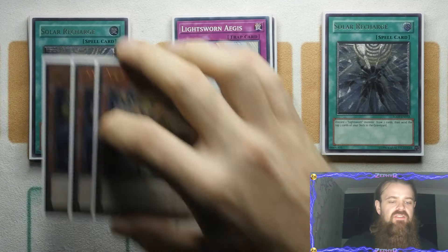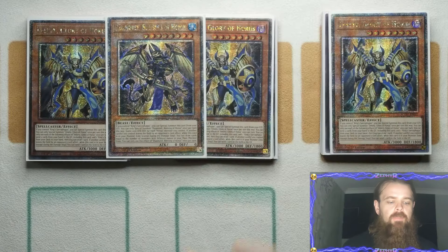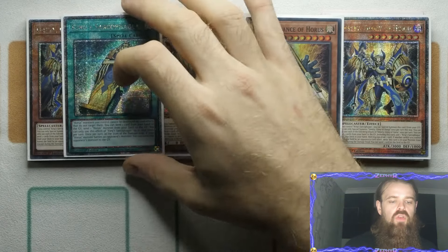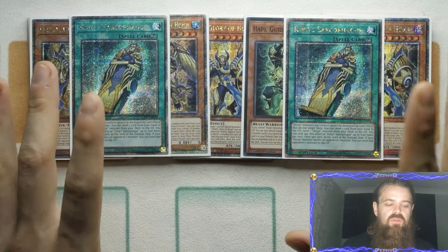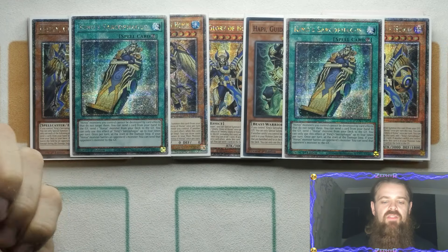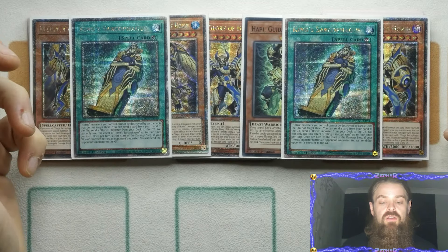For the first of the engines, we are playing Triple Imsetti, followed up by the one Blessing, the one Guidance, and two King Sark. The only issue with this particular engine is you need to get to King Sark, as it is very rare that you are going to be able to recycle it from the graveyard. I have been trying to cook up a way of utilizing White Forest in this deck, which it could be done, but you have to go a little bit out of your way. The White Forest can actually loop back the King Sarcophagus, which is really kind of cool.